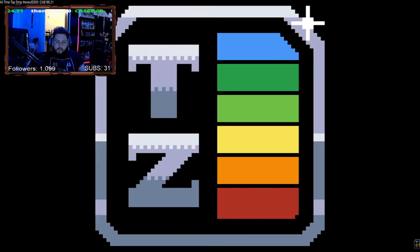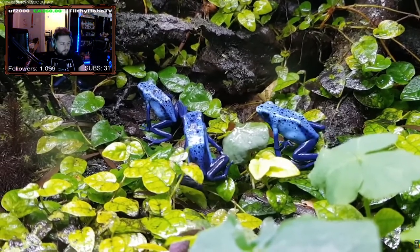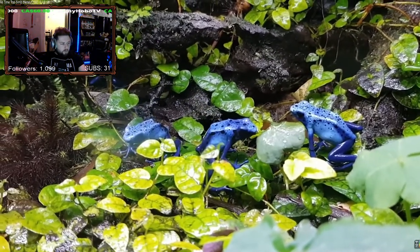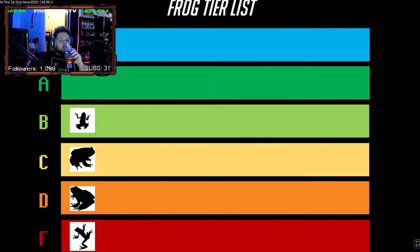Both achieve the same purpose of discouraging attacks from predator players. Now, if the poison dart frog player base ever specs into fangs and uses its toxin for venom, maybe they'll break into the top tiers. Still, the fact that they can essentially one-shot anyone who attacks them is pretty impressive and earns them an above average spot on the tier list.